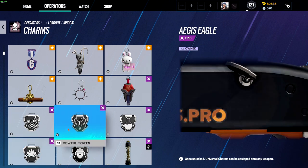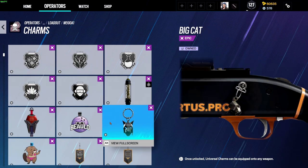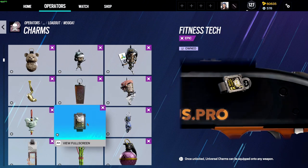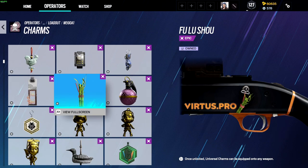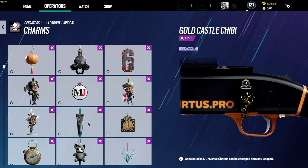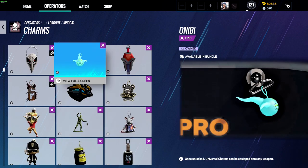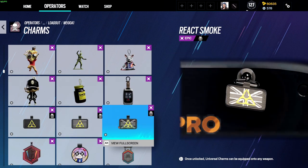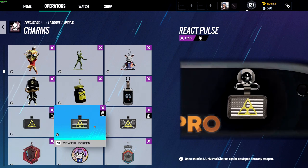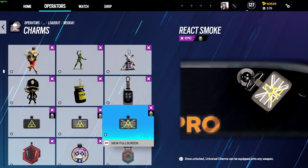So I'm just gonna have to wing it and just hope for the best, and hopefully I can notice it. Okay, I can't find it so I'm just going to pretend that I did not see it. Oh, okay — here it is, we found it in the end! So here is the React Pulse charm.